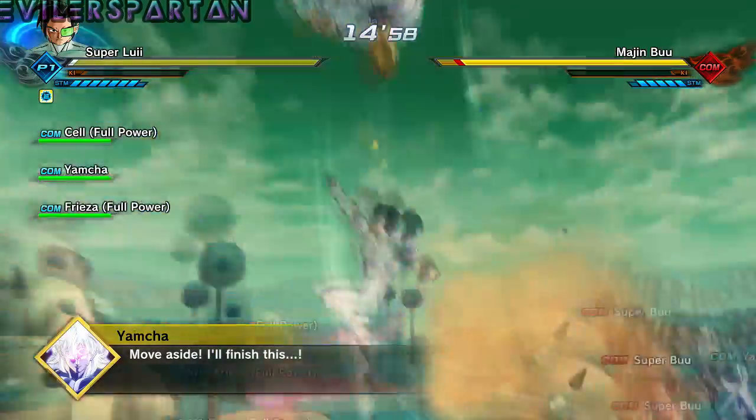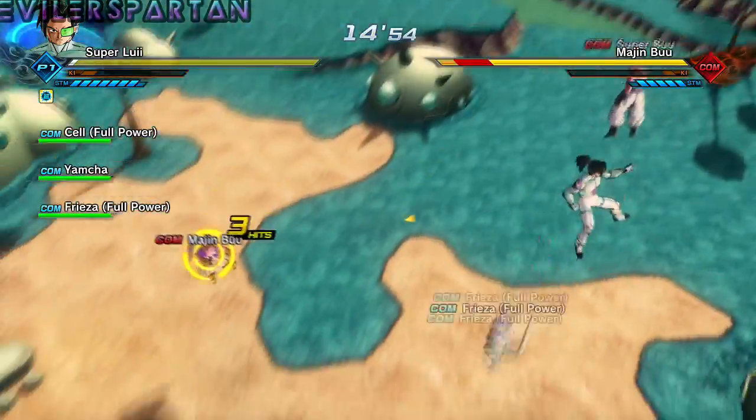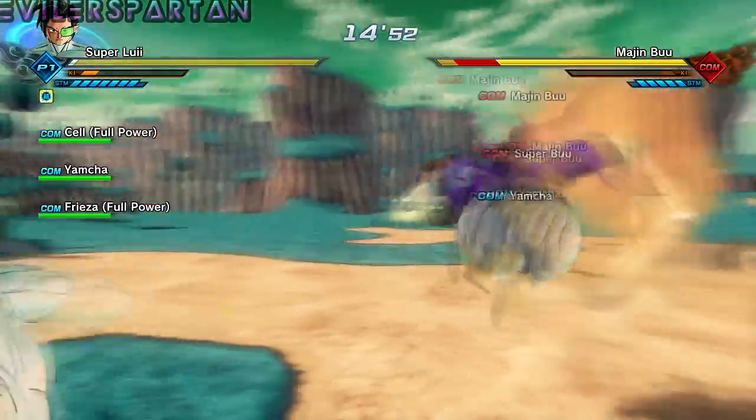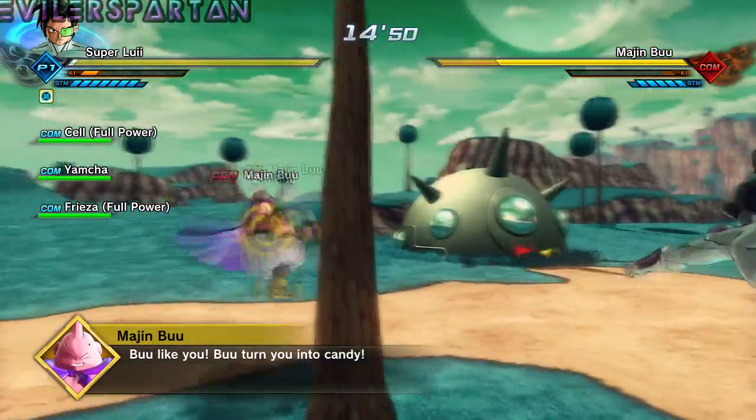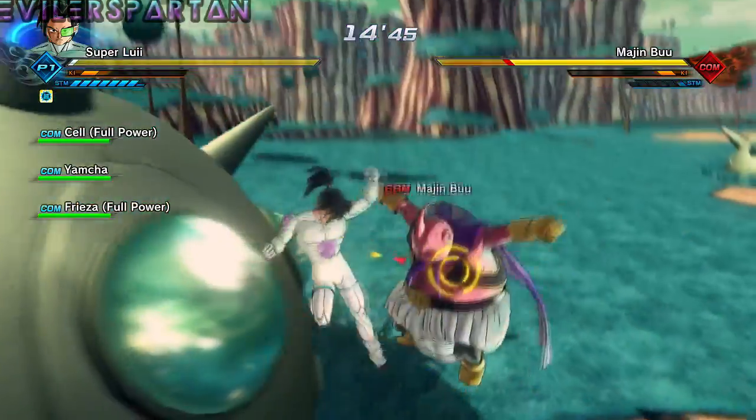You'll fight Majin Buu, Super Buu, and then Kid Buu. Then Gotenks should come out and then Vegito. This mission is not too hard at all, but stupid Buu keeps running away from me.